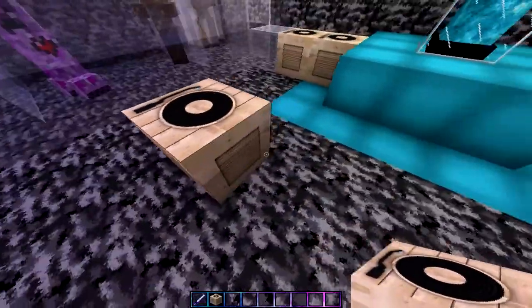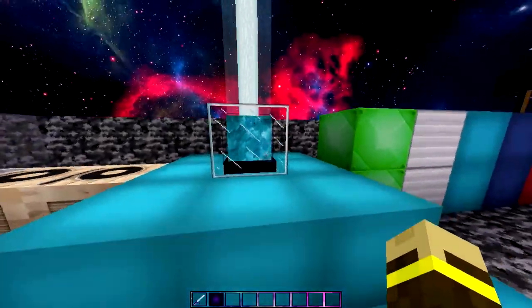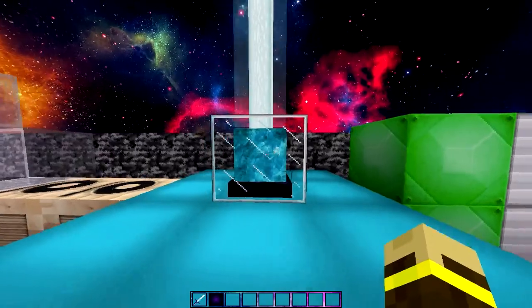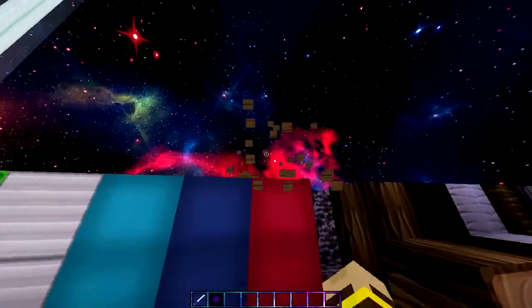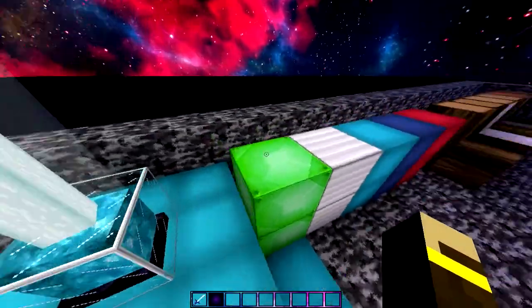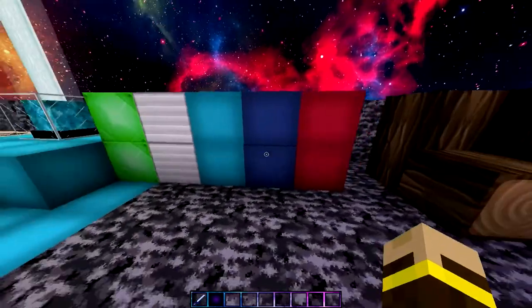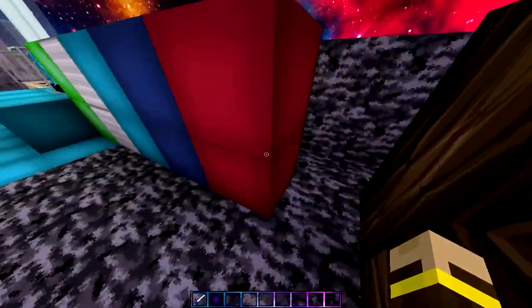The jukebox is like a little DJ mixing booth — I think it's really cool and custom. I also modified the beacon so it looks more clear and fresh on the inside instead of the boring plain beacon. All the gold blocks are changed too, and the emerald block is one of my favorites — it looks like a little crafting table sort of thing.